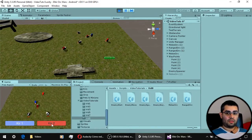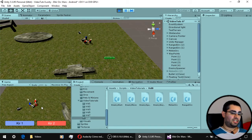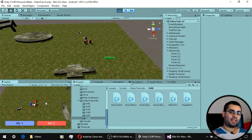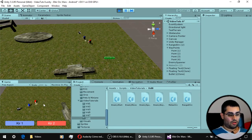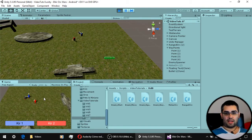The first thing we have to define to give our enemies some intelligence is their state machine. Remember that in the case of the units, the movement state was the one with the highest priority. But for the enemies, the combat state is going to be the one with the highest priority.